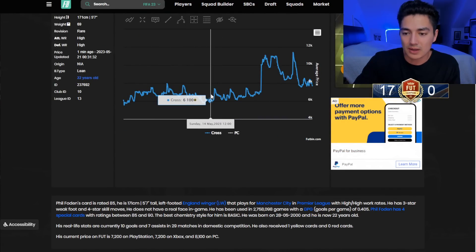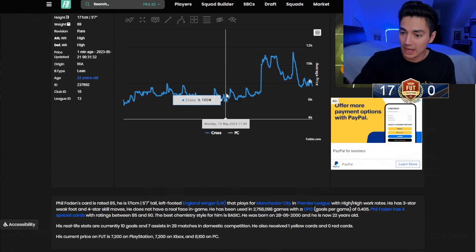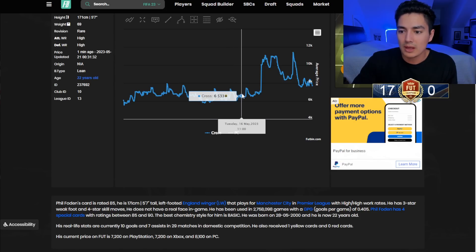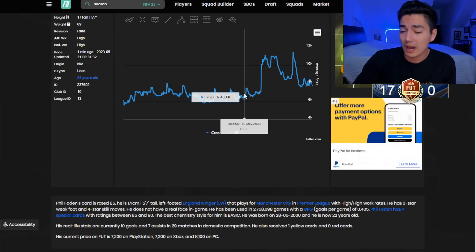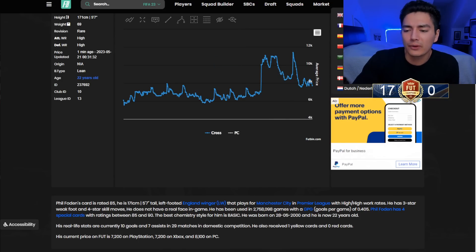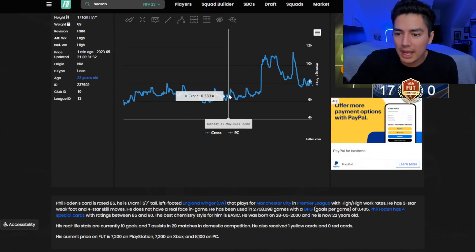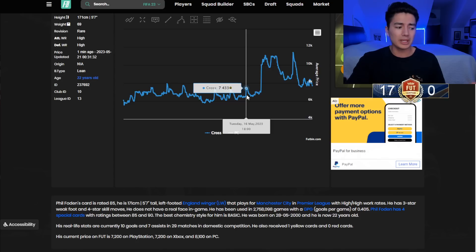For 85s — looking at Phil Foden — they were at 6,000 coins on Sunday, shot up over 7,000 with the icon SBC. Then with the 81-plus-times-11 SBC on Monday they jumped again: down at 6k, content drop, up to 7k. On Tuesday same pattern — jump at content drop. So 85s with the 81-plus-times-11 expected on Monday don't look like a terrible move.